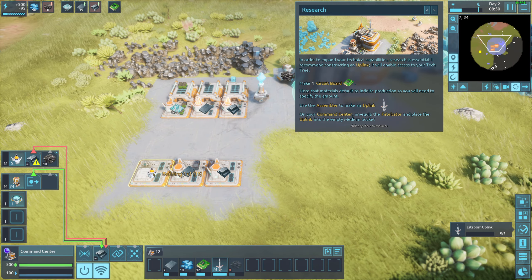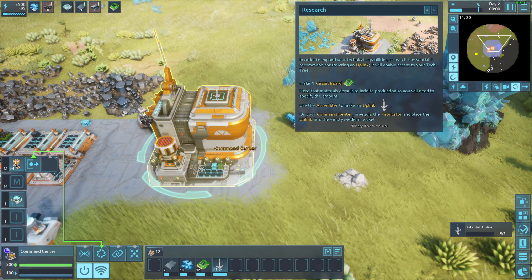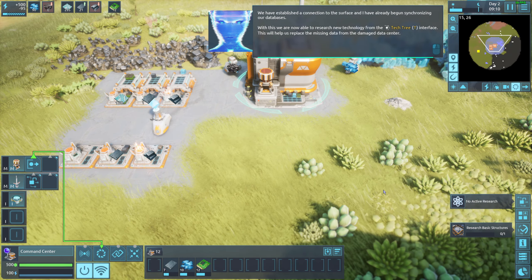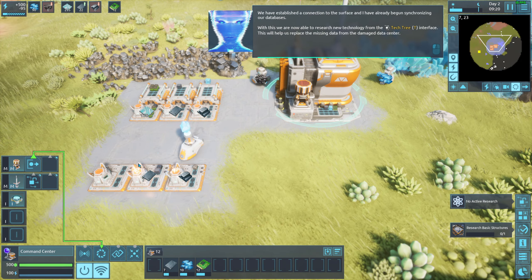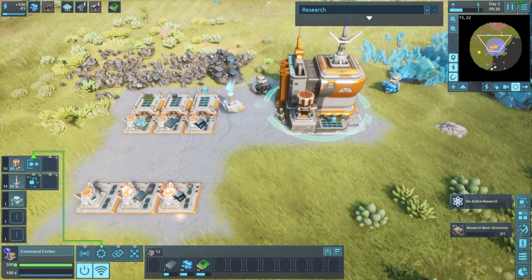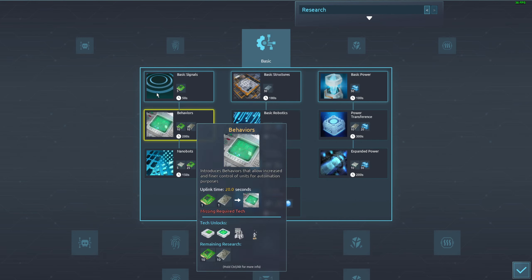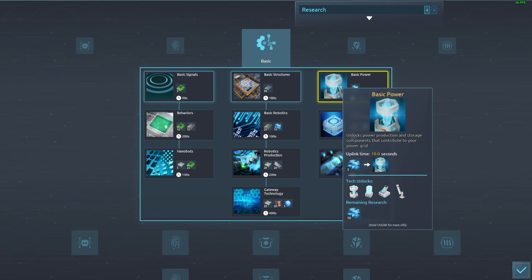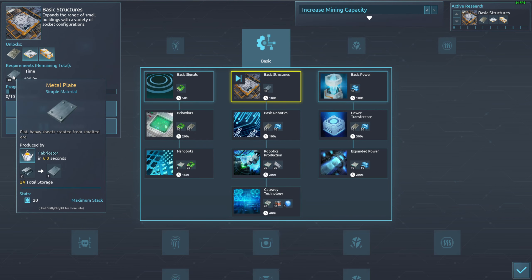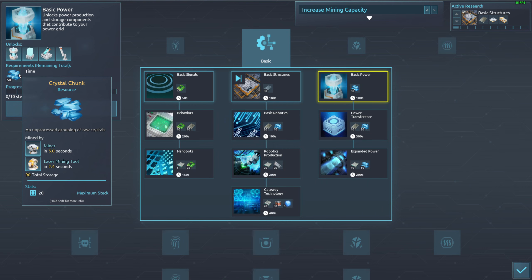We are now able to research new technology from the tech tree interface. This will help us replace the missing data from the damaged data center. Let's check the research — we only have access to the basic tree right now. I'm going to start with basic structures. Research requires items like metal plates for some nodes, and crystal chunks for others.